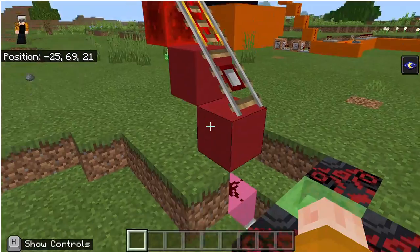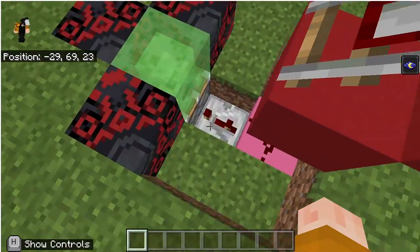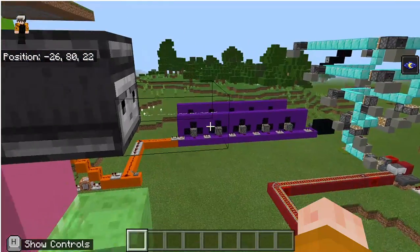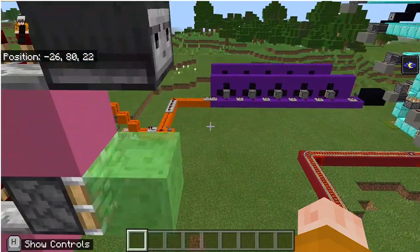Over here we have a detector rail, which will detect and power the piston, which will bounce it up. Up here we have a string, so when the hopper minecart comes up here, it gets detected by the string.